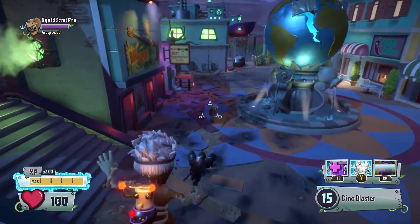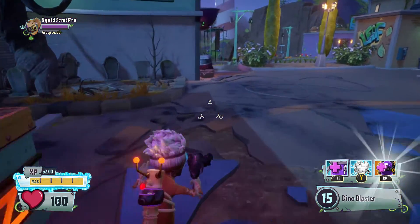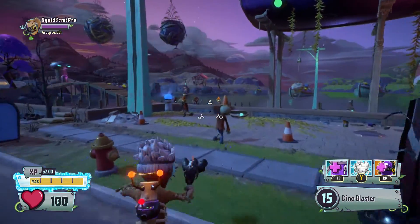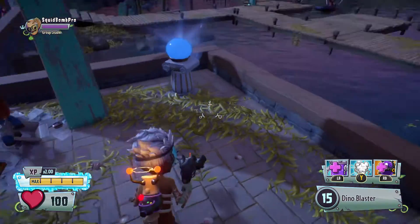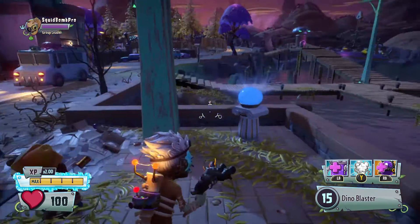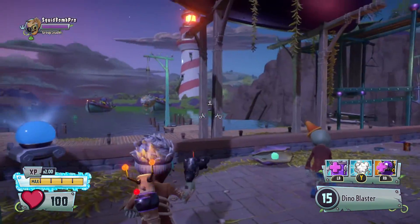So, there's a secret achievement, and to get that secret achievement, you have to go down here — all the way down here. And there will be a pile of stuff you have to get out. You have to clear it out. It's five stars. It's just a bunch of pots and pans.